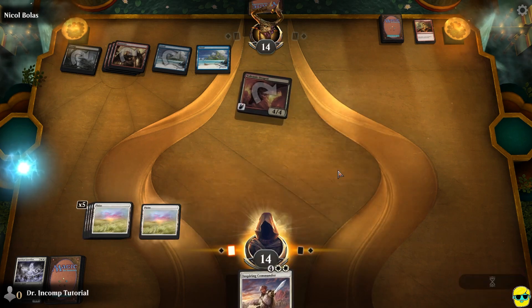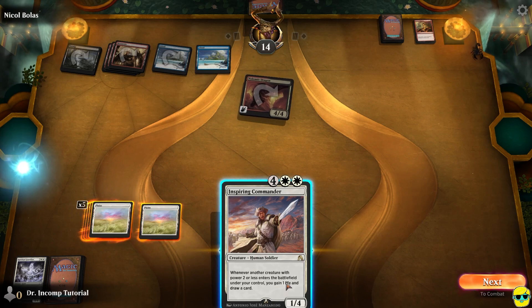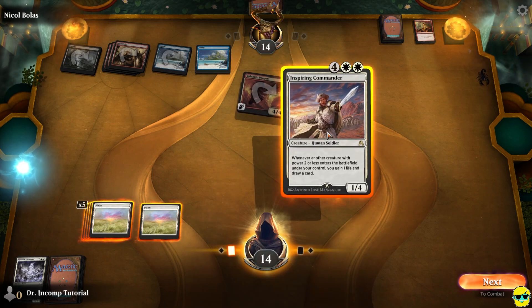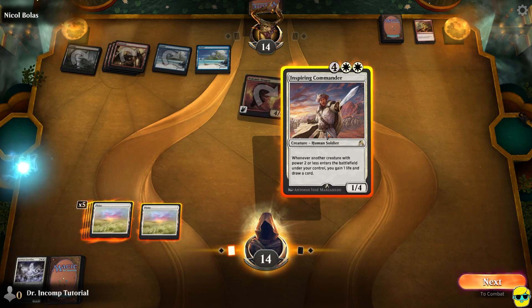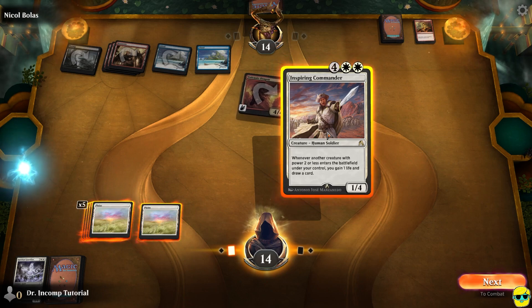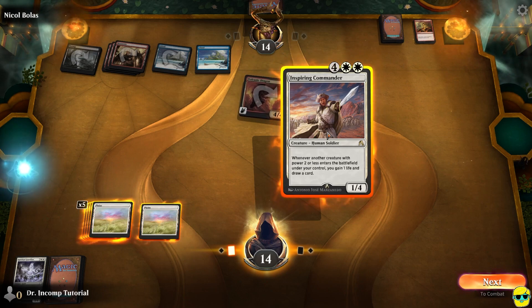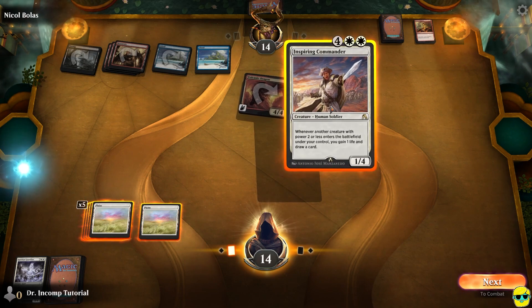Now we're going to play this and we can play our Inspiring Commander. It is a little bit scary to leave it out on the battlefield with no protection and no mana untapped, and potentially not get to use its ability. But we want to have mana free next turn and we don't really have anything else we can do.